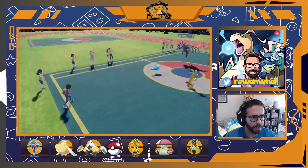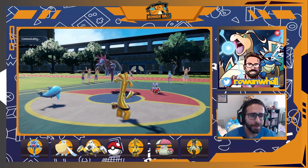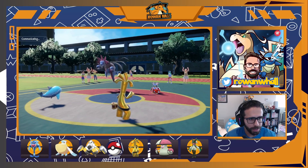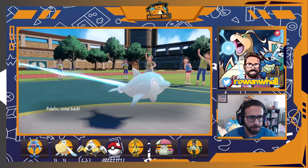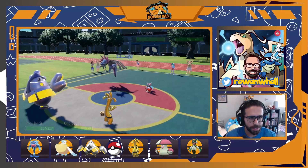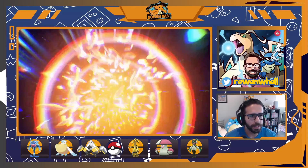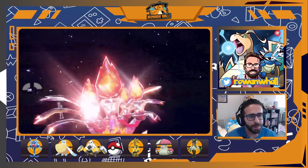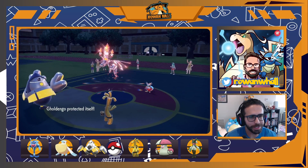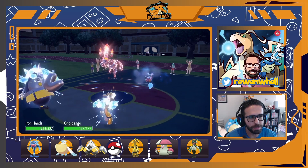We're going Bundle and Hydreigon on their lead. My kind of autopilot play here: swap Palafin out into Iron Hands and Protect Gholdengo. The reasoning is that Gholdengo puts on so much pressure to most of the format, especially if it Teras and has Life Orb, so generally turn one they'll focus down the thing that actually threatens them. Protecting Gholdengo and swapping into Iron Hands — who can take a hit and has Fake Out pressure the following turn — is just really strong. They're Terastallizing Hydreigon into Fire, which makes a lot of sense to resist Make It Rain, but now Palafin is going to have an absolute field day with that. They just go for Icy Wind — Iron Hands isn't gonna love this but the Protect is still the right play.